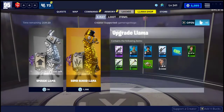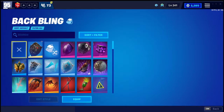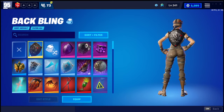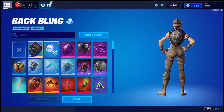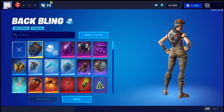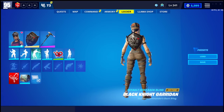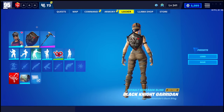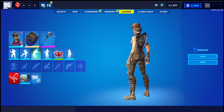Once you've equipped it, you can go over to your Locker, go to Back Blings, and up here at the top you will see the Black Knight Guardian back bling. It's a very clean back bling — nobody will even know, because most people don't know this is a thing, so nobody's going to know that you don't actually have the Black Knight.